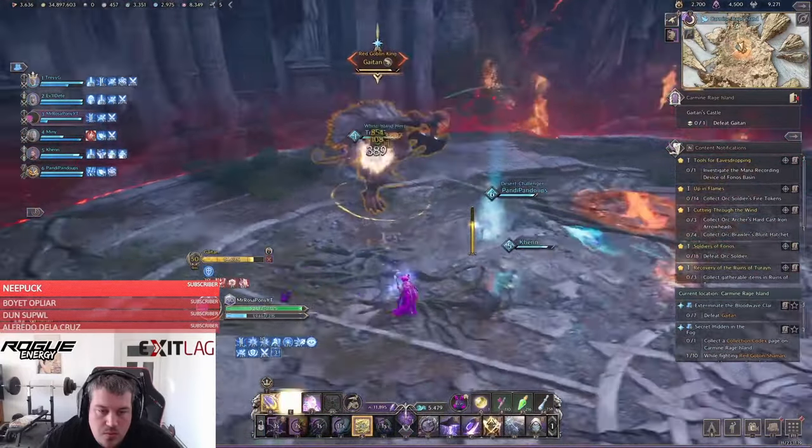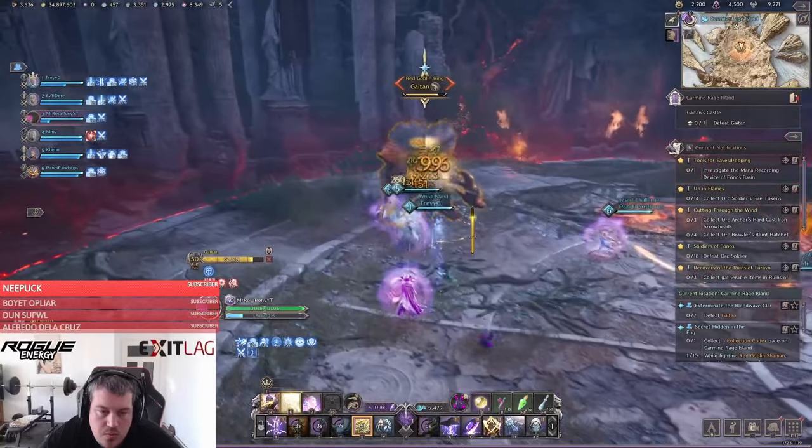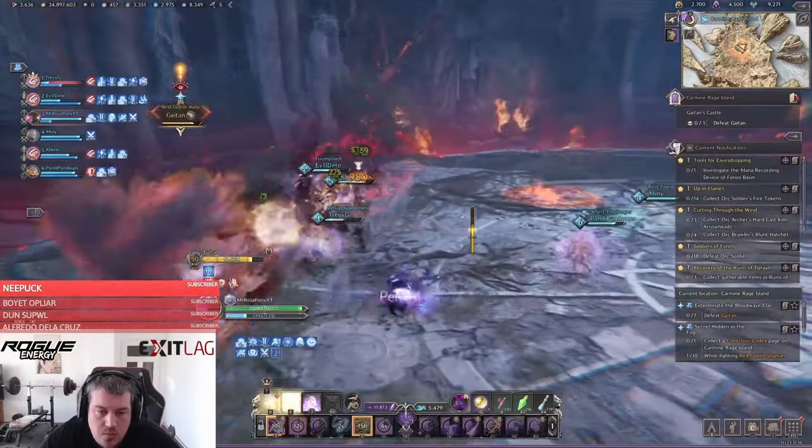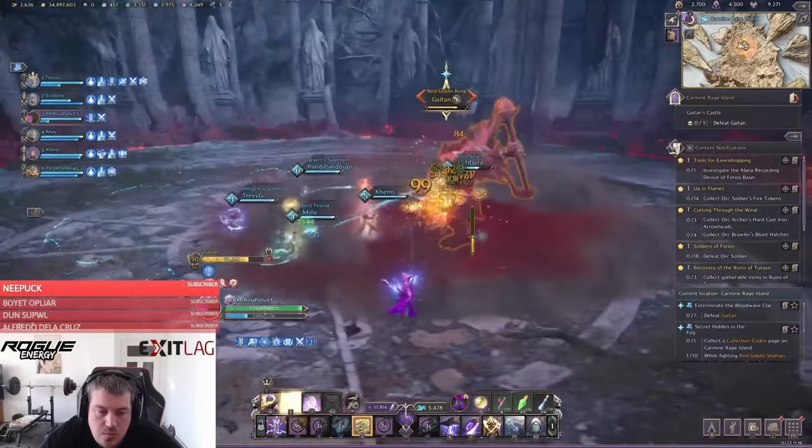Next comes the reaction check: Gaitan will use the rev charge attack multiple times in a row, always targeting the farthest away player. You will have to dodge it with a roll block. The last mechanic in his kit is the opposite of what we started with.